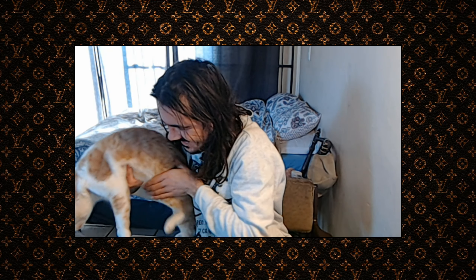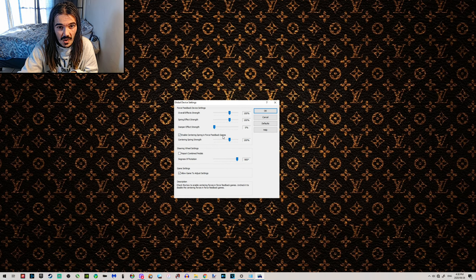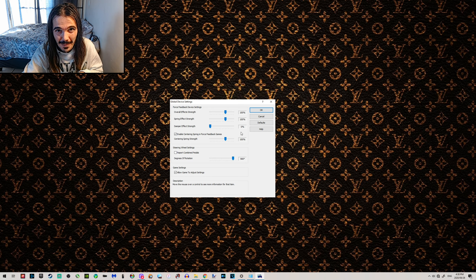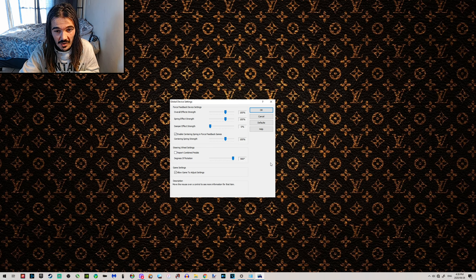My profiler settings are basically at default and I'm using 900 degrees wheel rotation. I love the high rotation feel. I wouldn't recommend going beneath 540 degrees — your steering wheel will be way too responsive unless you're going to play with a Formula 1 car all the time.